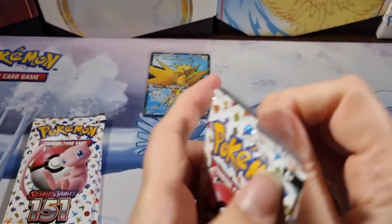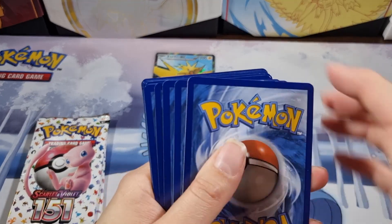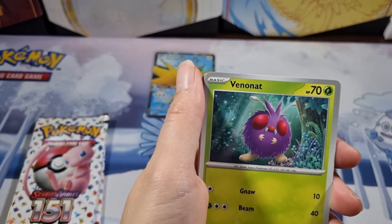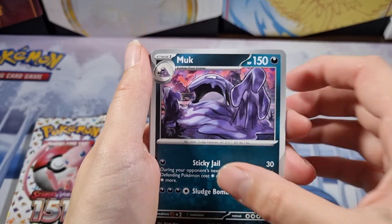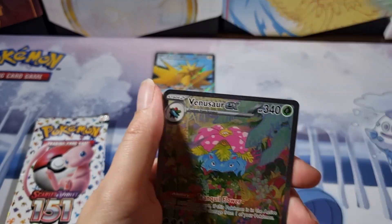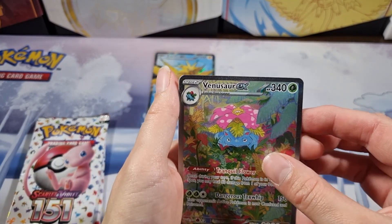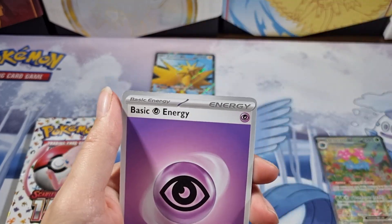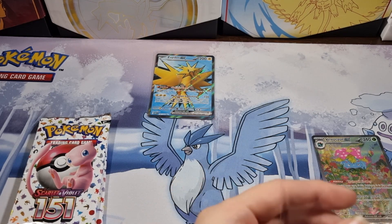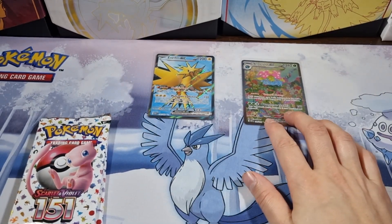Here we go, straight into the second pack. Am I gonna get lucky with these packs and get some more good cards? I'm still looking for a lot of the alternate arts in here. We've got a Gloom — oh no way, no way, oh wow, it's the Venusaur EX and an Eevee King for the rare! Oh wow, this box was worth picking up — two pulls from two packs!